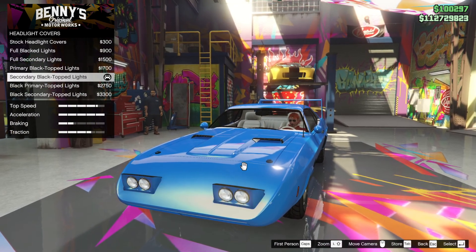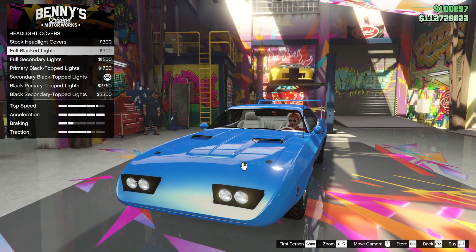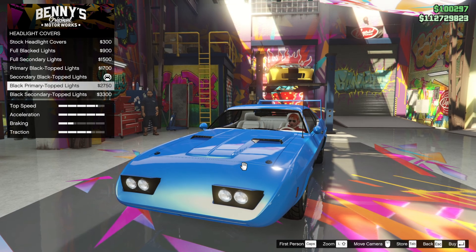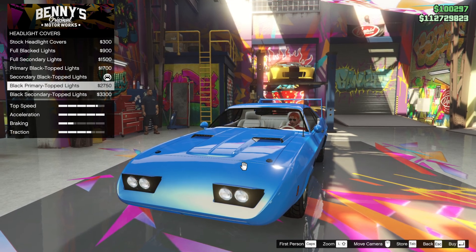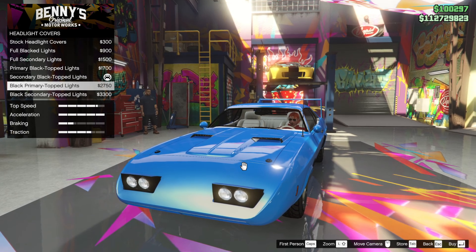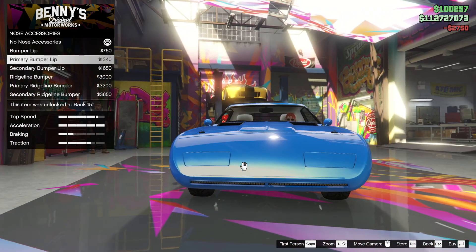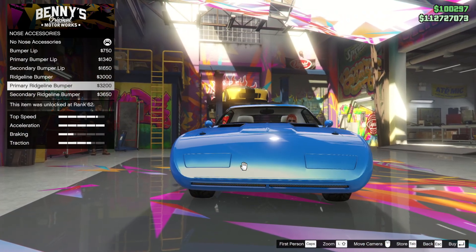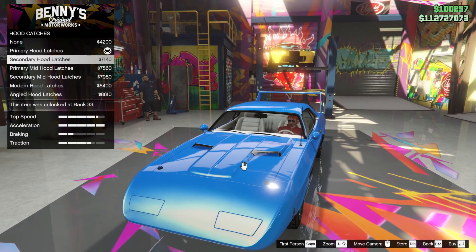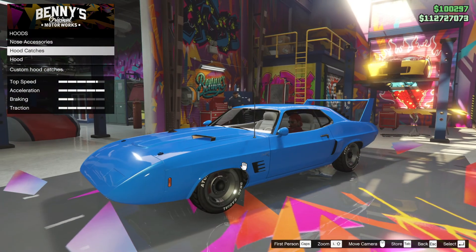Headlight colors — I like them in black. But maybe we should do primaries. That colours the actual ends. Secondary, primary — black, primary, topped. Okay, that makes sense, going black primary topped. HUD accessories, we don't really have anything on. HUD catches — we've got primary HUD catches, those are all right. No reason to change those.